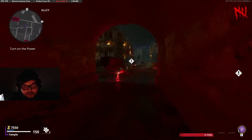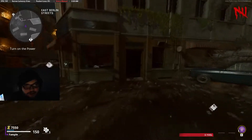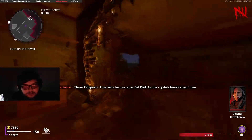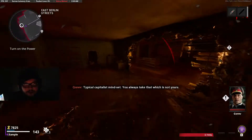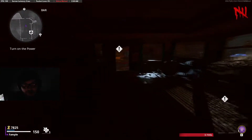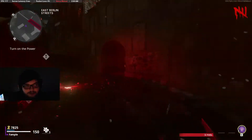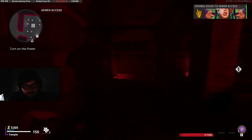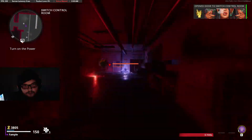For power, you need to get 2 fuses which are obtained from Tempests around the map. Normally you would follow the waypoints straight to the power, but if you know where the Tempests spawn, you can go to them before reaching the power. The first Tempest can spawn in the electronics room, in the bar, or on the left side of the Berlin streets as soon as you walk out of the tunnel.